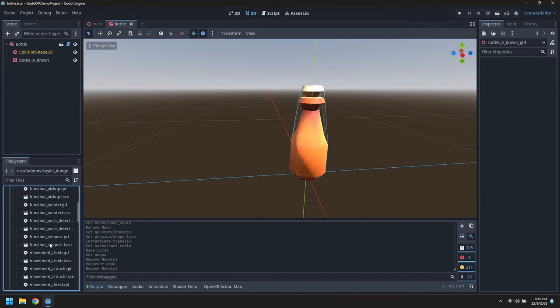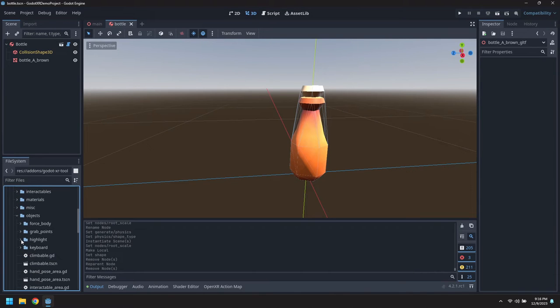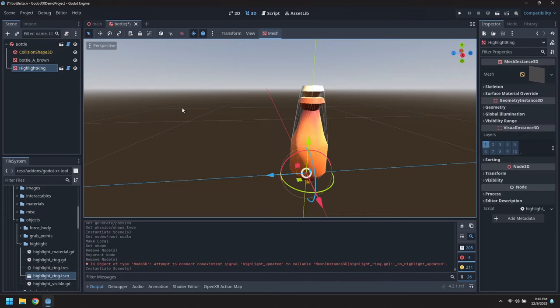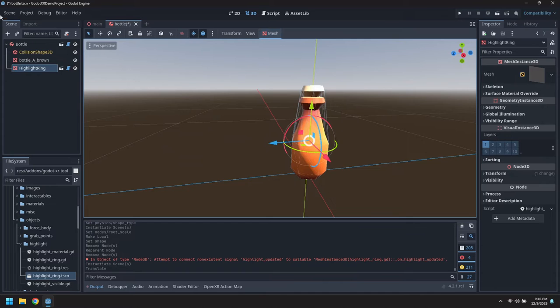Next thing we're going to do is give ourselves a highlight ring to make it visible. That's under objects, highlight - drag the highlight ring in. Bring that up a little bit, roughly in the middle.